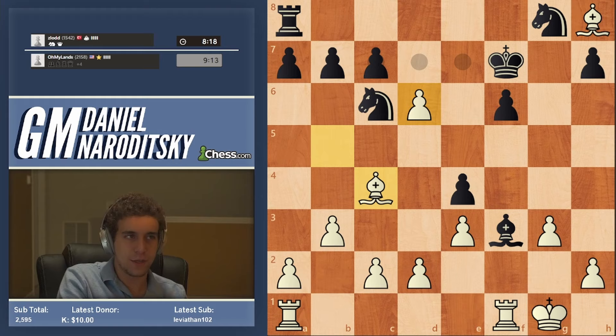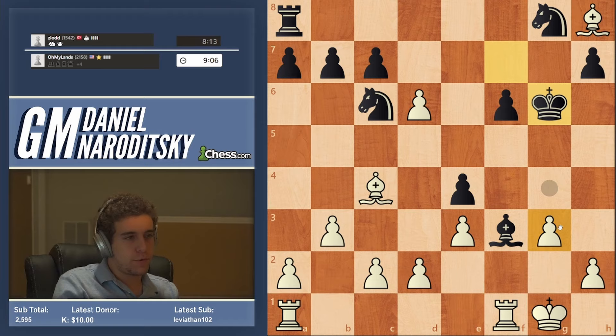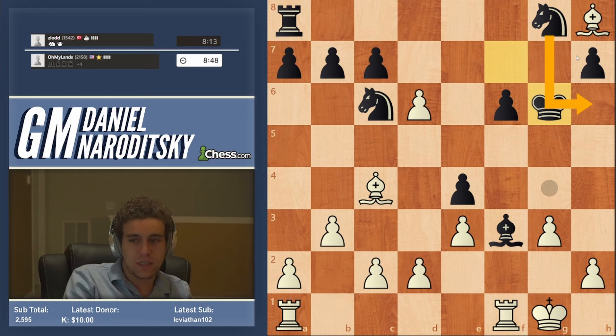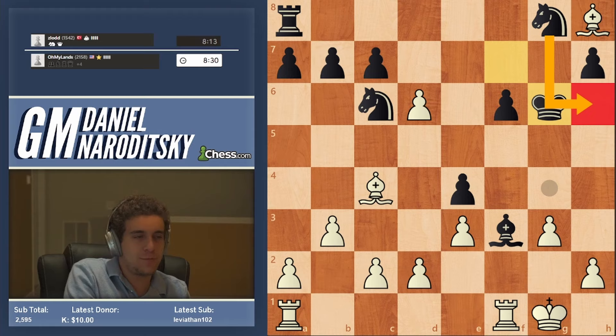The king is probably going to go to g6. If it goes back, it would sever the connection of the rook and bishop. What really helps in such positions is first to ask yourself what is black's next move going to be. It's going to be knight h6 — it's not going to be knight e7 because there's a pawn on d6. What is the drawback of the move knight h6? Let's imagine it's black to move and he plays knight h6 — if we're already losing our bishop, we might as well give it up for a pawn.